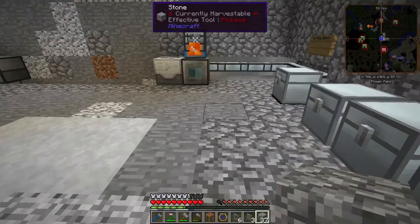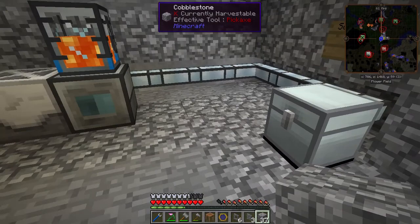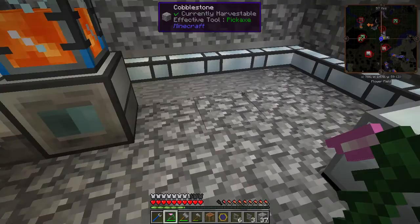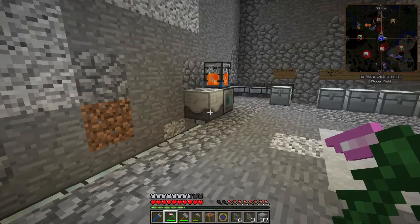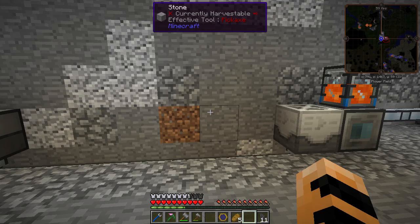Now obviously it's going to look a little bit bad because this is cobblestone and my floor is all messed up, but you get the idea — it's how you can hide stuff and not have to see your pipes. Unfortunately, they don't work with Thermal Dynamics. As you can see, that's not in the same block — it's in this block. So that won't work for covers like that. To do that, we need the Thermal Dynamics-specific structural ducts.